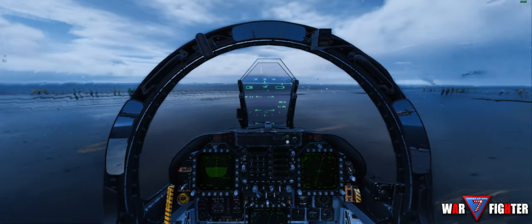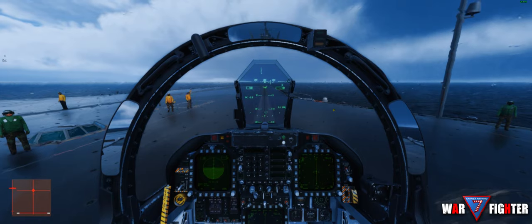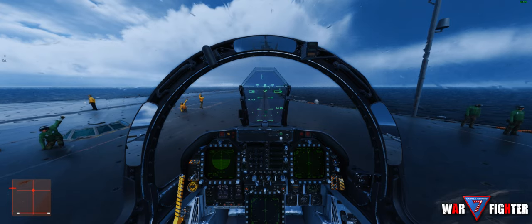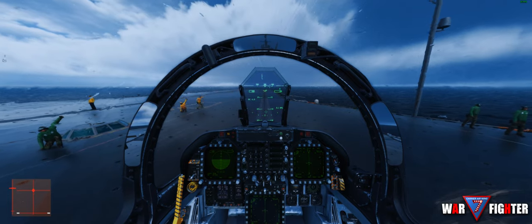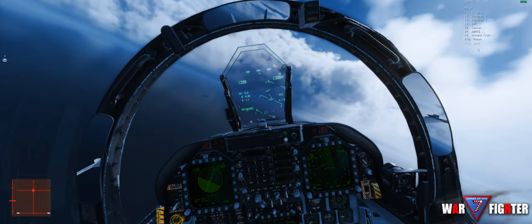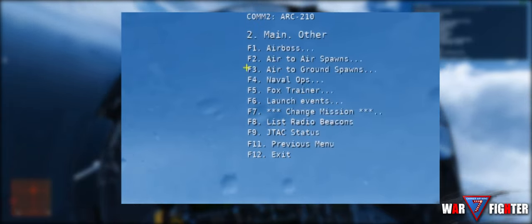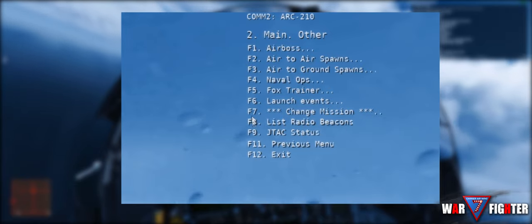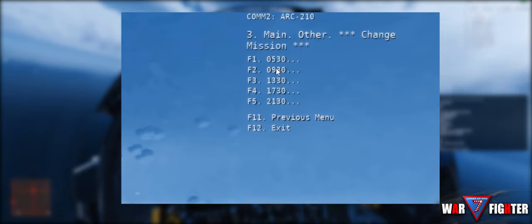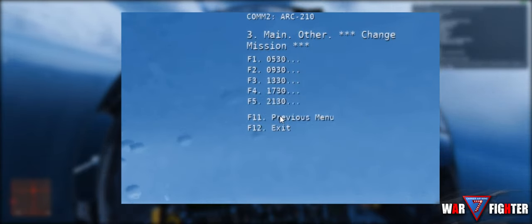If I'm just a brand new guy to DCS or brand new to VNAO, would I need to download and install Airboss? You would actually just jump on the server — Airboss is already included with the software, so there's nothing the user has to do to take part in operations on CVW-7 Warfighter. It's within the radio menu function. You hit the radio menu button, and you'll see an option for Other under F-10, and you'll find not only Airboss in that category, but also spawnable missions and the ability to change the weather environment. And within Airboss there's a whole bunch of other categories you can go through.